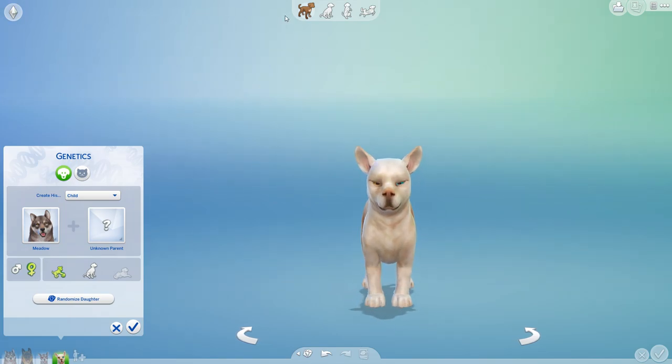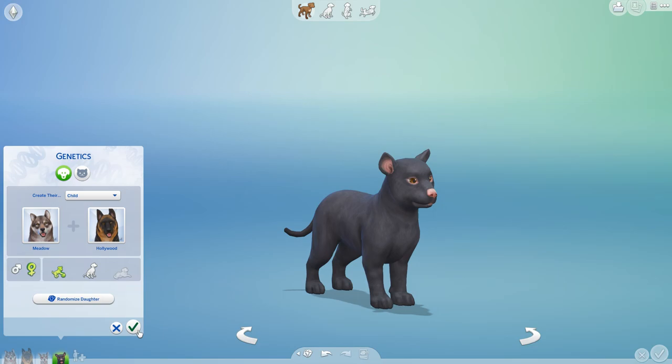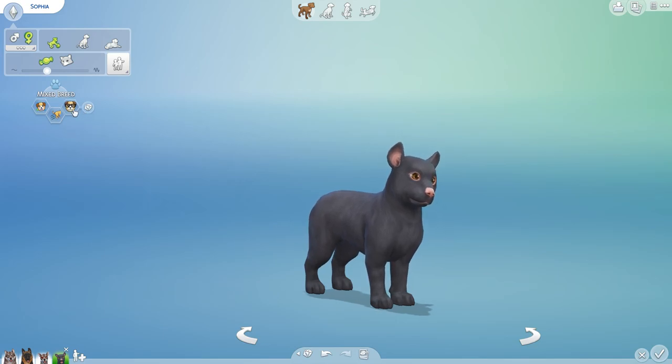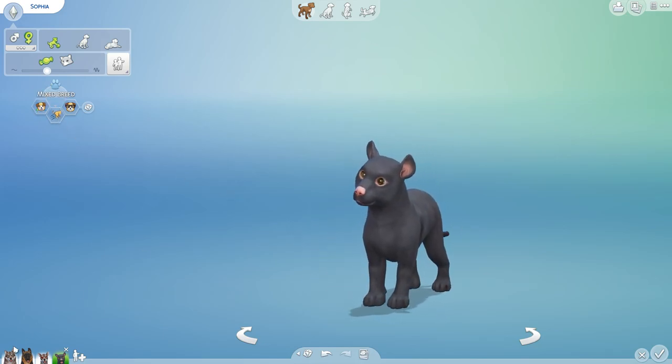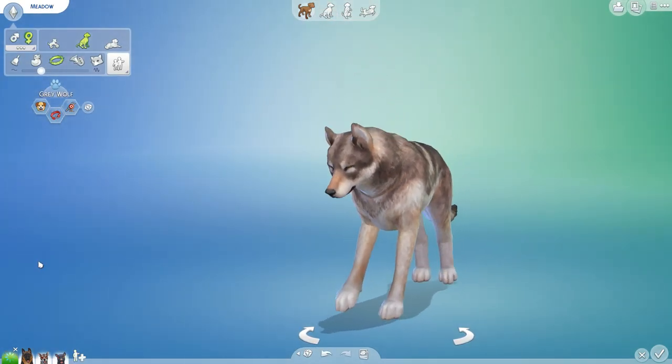Now we are going to have a little girl named Sophia! Oh, look at her — what a cute little pink nose! Sophia, welcome to the family. You are smart and clever just like your German Shepherd father. You are playful and you are also jumpy! Welcome to the family, Sophia!